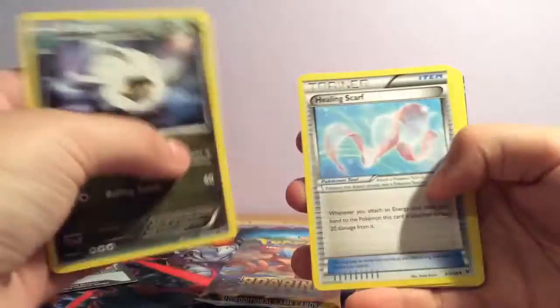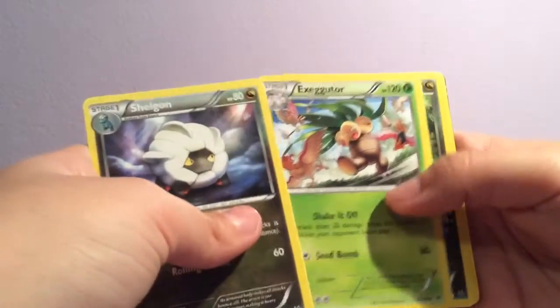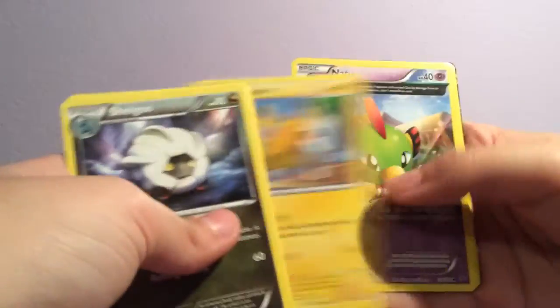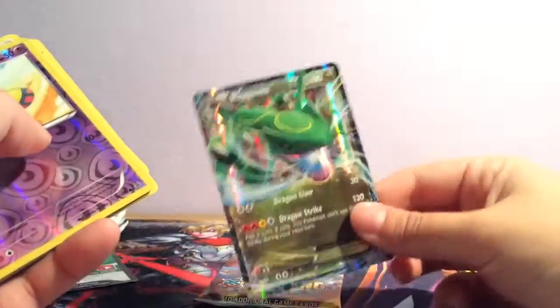This is Roaring Skies: Shaymin, Hiro, we've got something good. Exeggutor, Bagon, Pikachu, Natu, Meowth, Cascoon, Natu, and Rayquaza EX. Awesome.